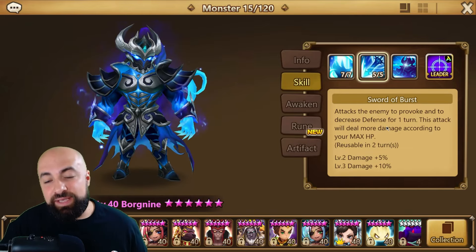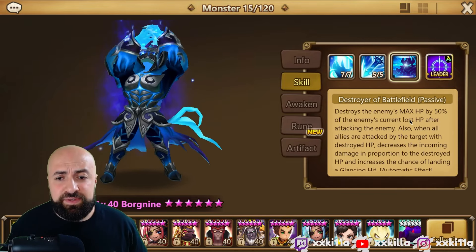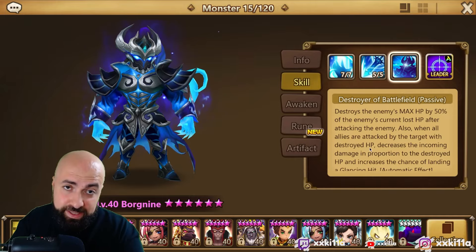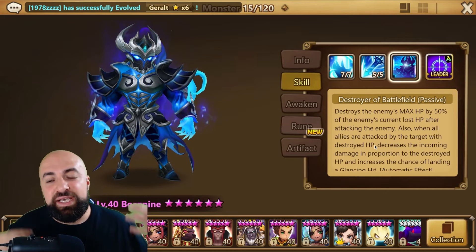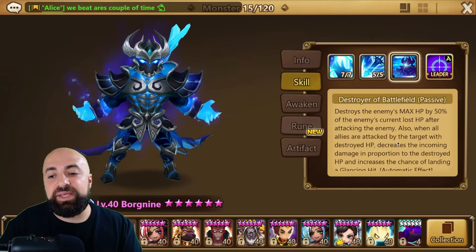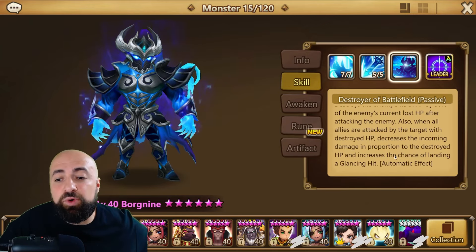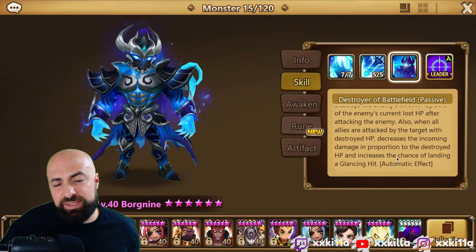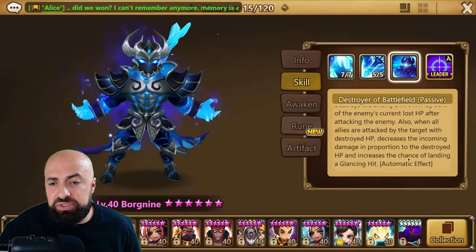What makes him better now, especially after the balance patch, is his passive. It destroys the enemy's max HP by 50% of the enemy's current lost HP after attacking. So he destroys HP really, really fast — it's basically destroy runes built into his passive. Also, when allies are being attacked by the target with the destroyed HP, it decreases incoming damage in proportion to the destroyed HP and increases the chance of landing a glancing hit. There's no cooldown on that.